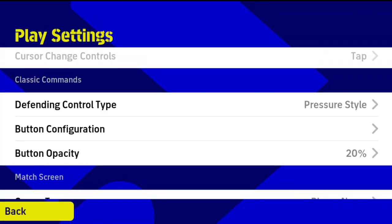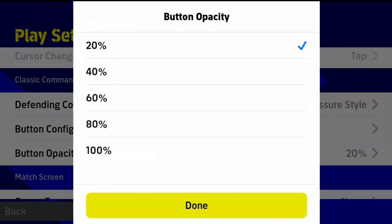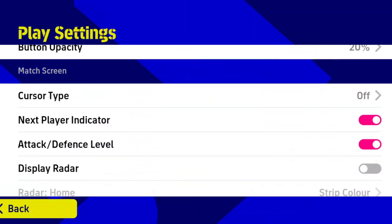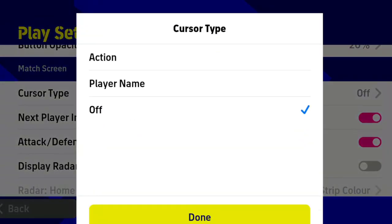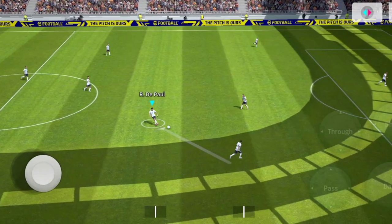The next is the opacity of the command buttons — remember this will not make any changes to the joystick. Select the opacity of buttons as per your requirements. After this, all settings are for your match screen. The very first option is about cursor type — it will show nothing if turned off. By selecting the player name option, the name of the selected player will show in-game.